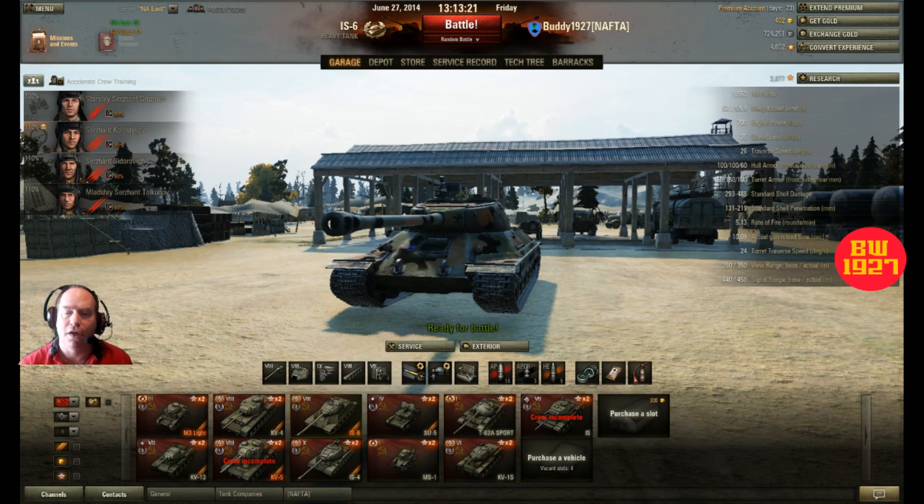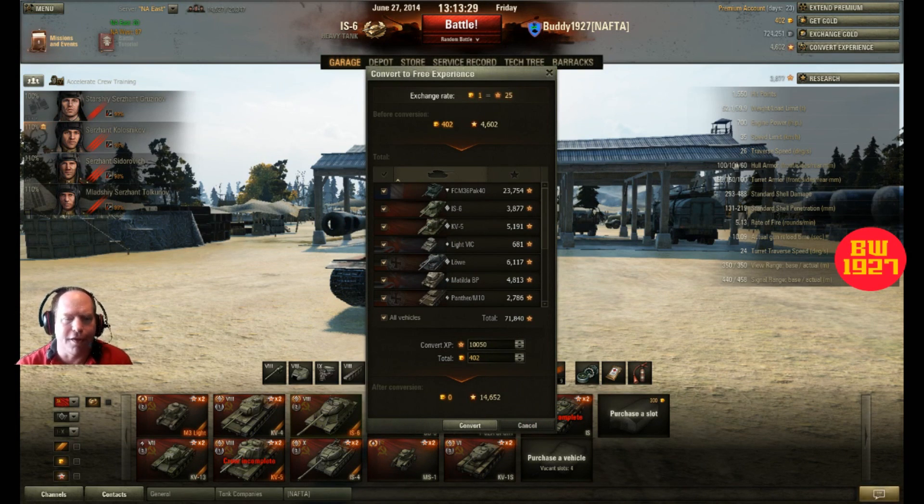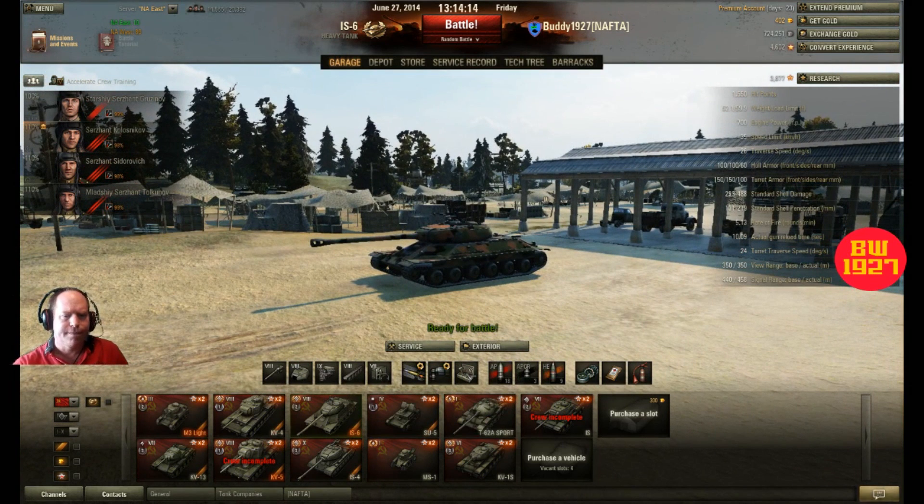If you don't have crew accelerator checked, the experience goes into what I call the credit pool. I actually have 71,840 credits I can convert into free experience, which helps me gain tank experience a lot quicker. I'm currently saving that up so that when I eventually get my tier 10 Japanese medium tank I can convert all this experience to unlock it. That's the benefit of having premium tanks. I do have this tank in action, so let's take a look at the clip.